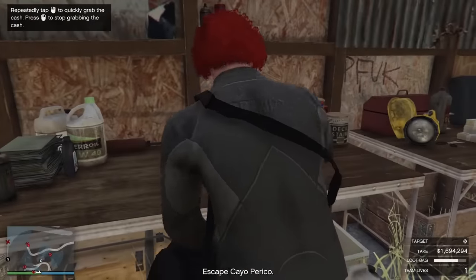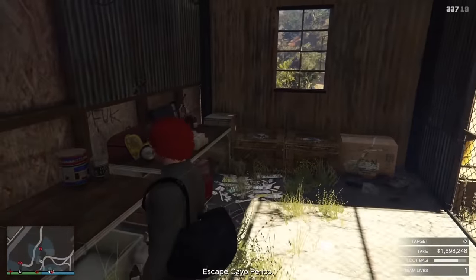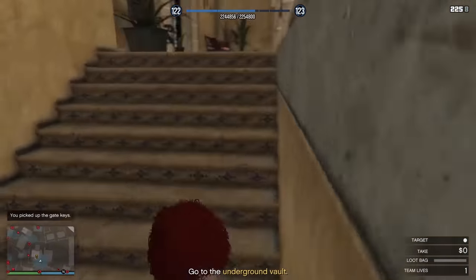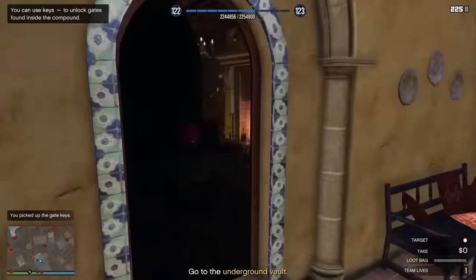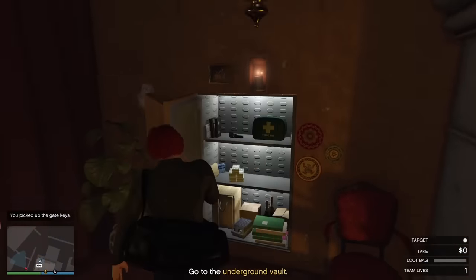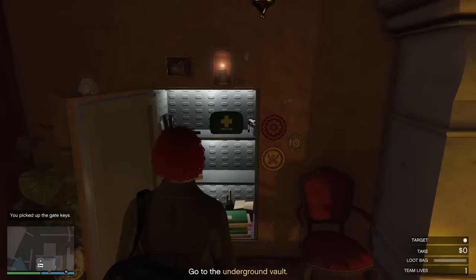While going down to the main vault, there's a hidden safe in the office — always grab it. It can spawn as low as $50,000 but I've had it spawn as high as almost $100,000, so it's a nice little bonus you should take every time.